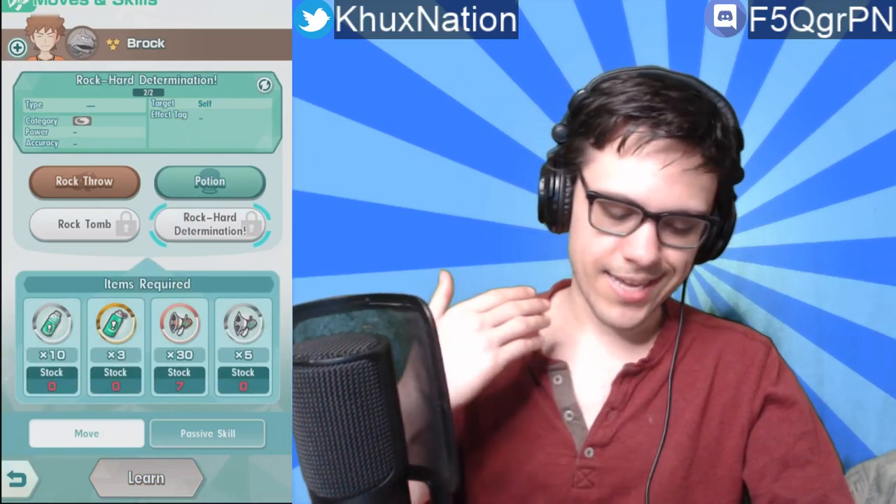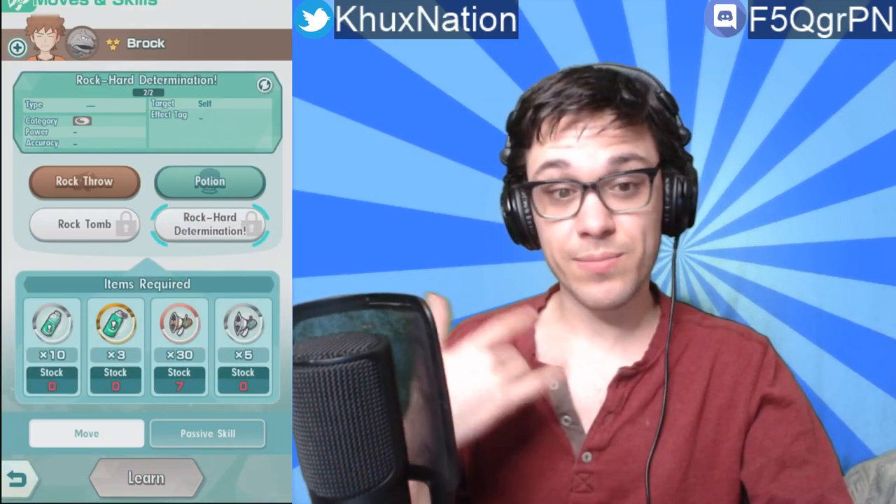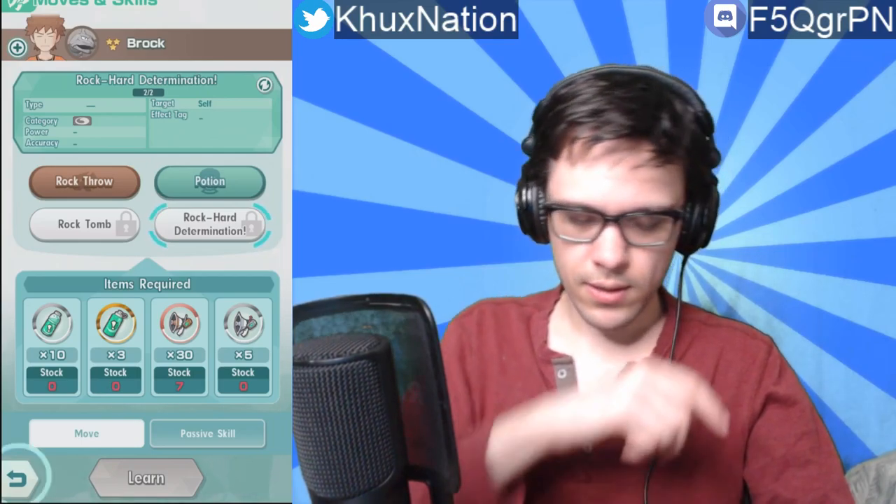To learn new abilities, you can see the abilities available to unlock. For example, Rock Tomb consumes a certain training machine item to unlock, whereas Rock Hard Determination — a move I haven't heard of before, probably some sort of trainer move — consumes a different assortment of items. Each ability to unlock consumes different types of items.